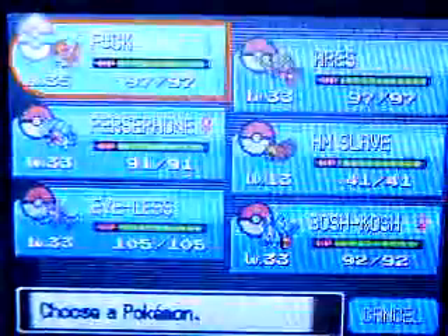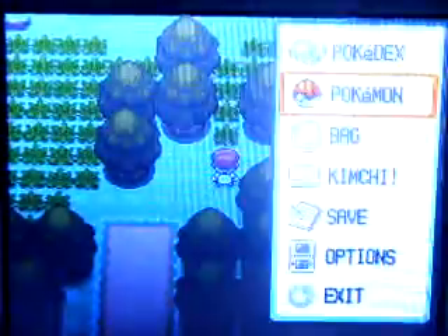Not much else to do here. A Zubat and a Skorupi — hopefully no more Ninja Boys. Now it's time to use our Pokémon's Defog. Come on, if you would... did that help? Oh yeah, it did! That's cool.